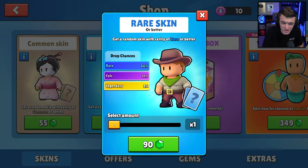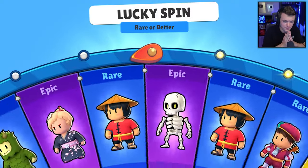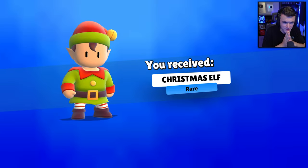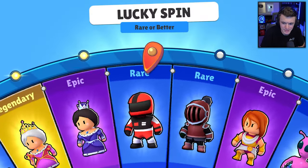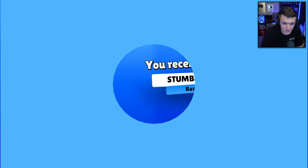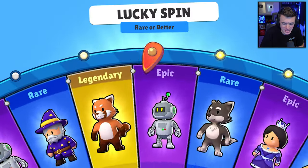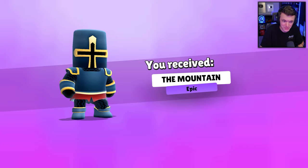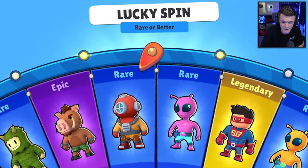Rare skins up next — we could get a legendary if we're lucky, 900 gems for 10 spins. We got our first Christmas Elf on this account, Stumble Bee, and please give us the legendaries. Epic — The Mountain. I'm happy with anything at this point as long as it's not a duplicate.